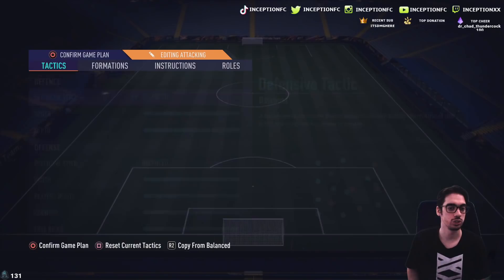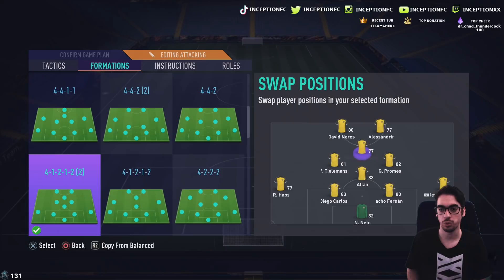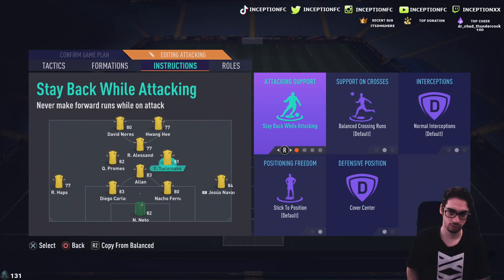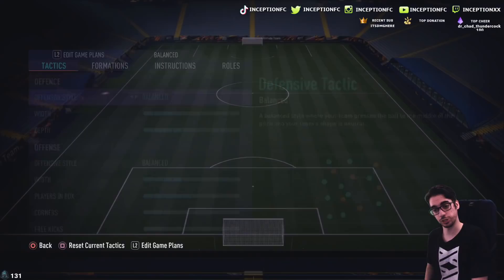I'm also thinking of using him in a two-striker formation — a 4-1-2-2, basic stuff. Playing up top alongside David Neres, with Tielemans switching to the right side. Striker instructions will be balanced. We'll try him on both formations and see how he plays.